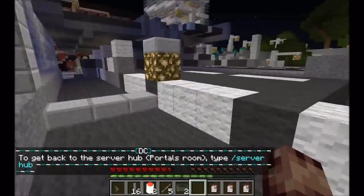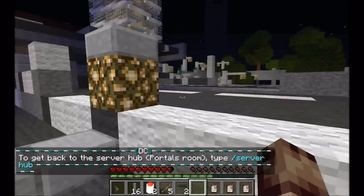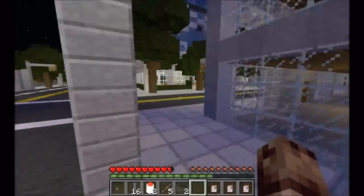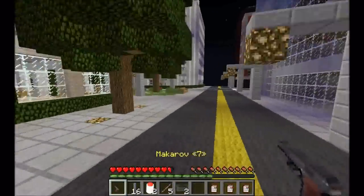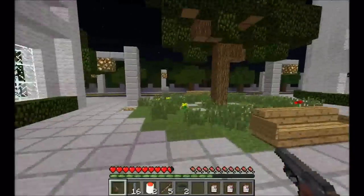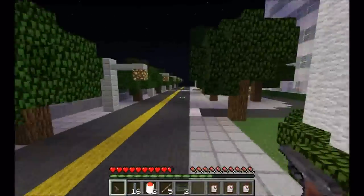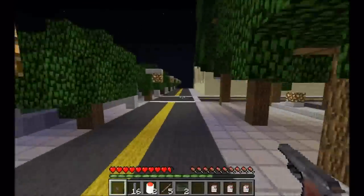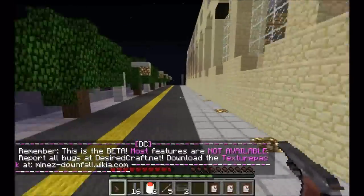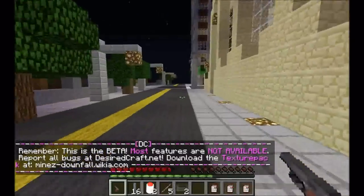Holy crap, do those zombies see me? Yeah, I think they do — I gotta get out of here. This game is ridiculously hardcore; the zombies are really overpowered and really strong, it's actually insane. All you gotta do is escape them and avoid zombies. The night times are really hard to survive because you're always moving, always running, always trying to get out. Until you find some decent weapons, the zombies are still ridiculously powerful, but at least at that point you have a decent chance of surviving.